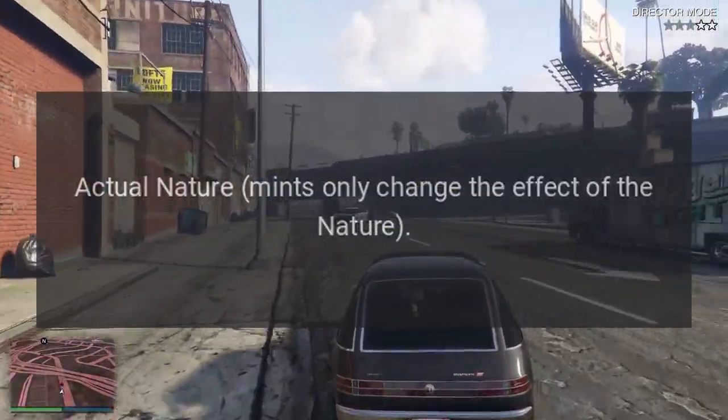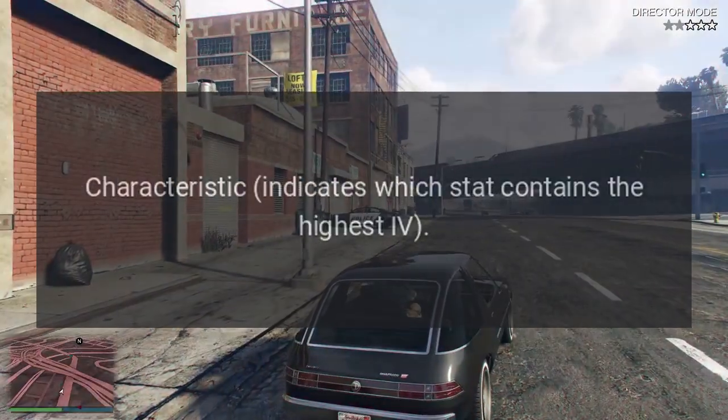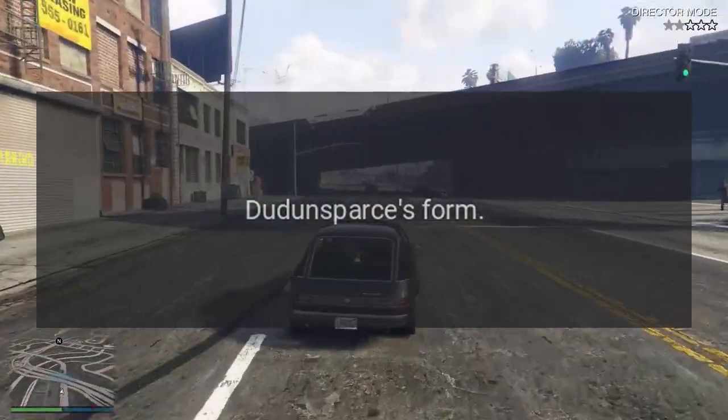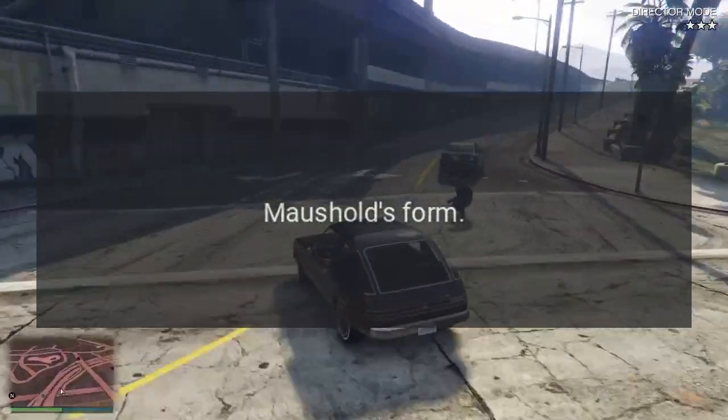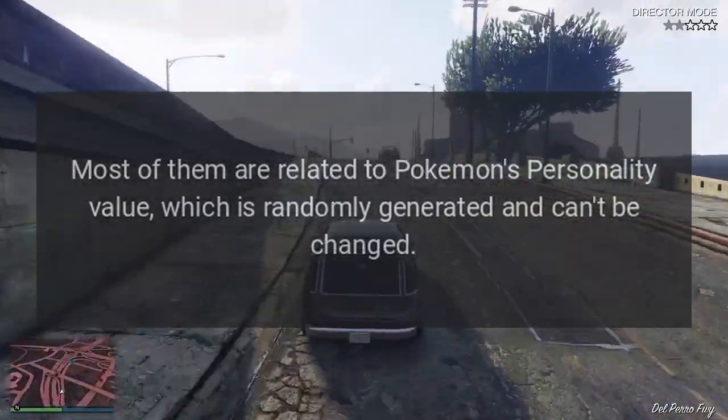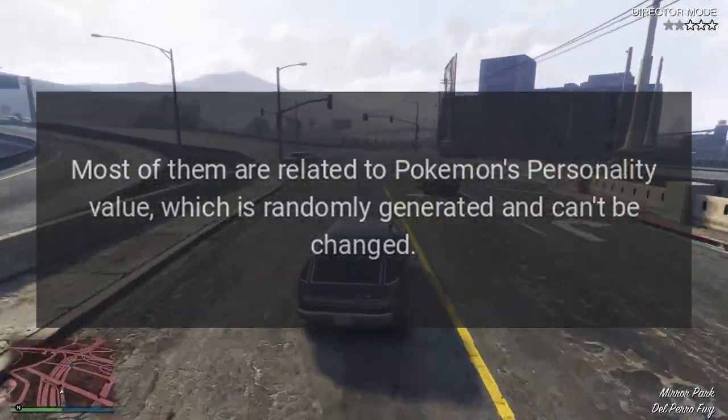Actual nature — mints only change the effect of the nature. Characteristic, which indicates which stat contains the highest IV. Dunn's form, Morsehole's form, and size. Most of these are related to a Pokémon's personality value, which is randomly generated and can't be changed.